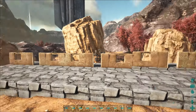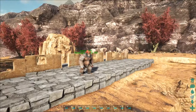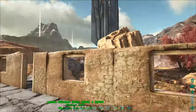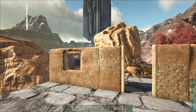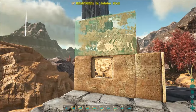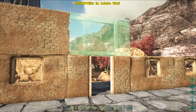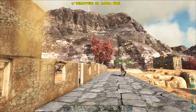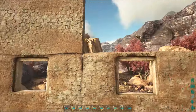Keep doing window frames until you get to the end. All right, this is what you should have now - it'll look slightly different based on where you built it. Round two is super easy: you want your adobe walls and you're basically going to do this all the way across the second level from here until the end.